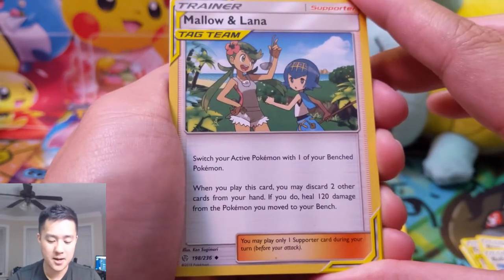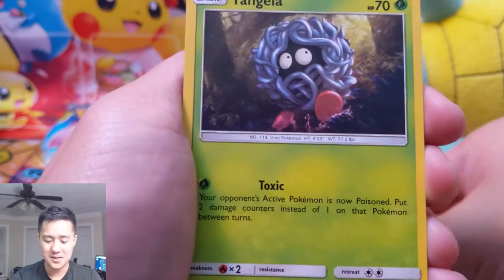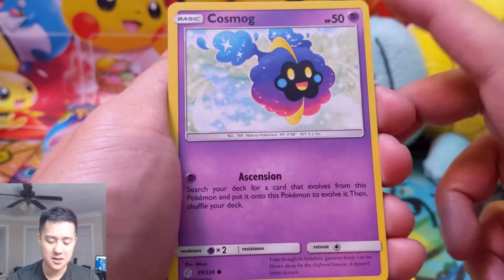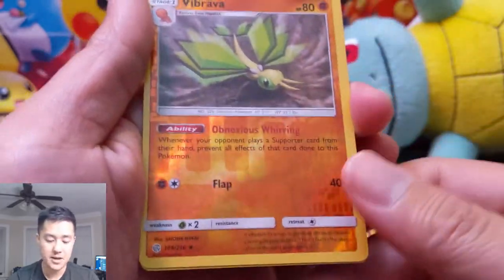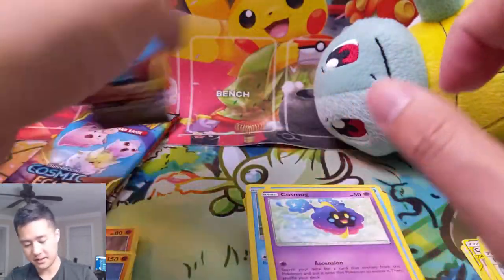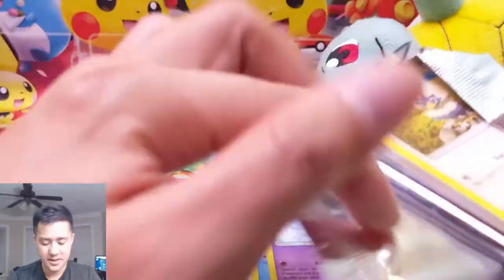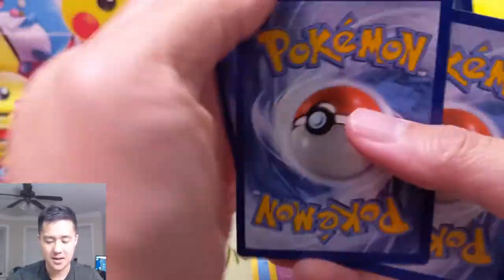Mallow and Lana — switch your Pokemon, discard 2, heal 120. It's not bad if you compare it to a Switch plus Mixed Herbs, but I don't like it. Tympole. I feel like supporters just have to help you cycle your deck. Ascension — search your deck for a card that evolves from it. Oh wait, we're not done yet. Bye Bye Braviary — whenever your opponent plays a supporter card from their hand, prevent all effects done to your Pokemon. Alright, that's nothing huge. Three packs left — we got off to an insane start, hitting back to back to back. Things have cooled off. Out of three packs left, let's just get one more hit. Come on, I want that Blastoise.